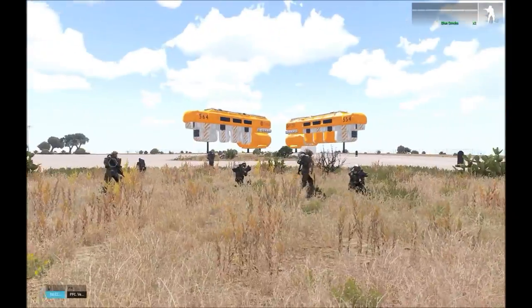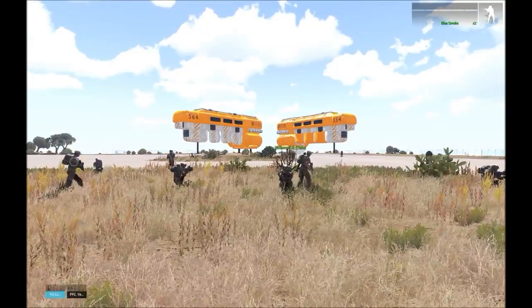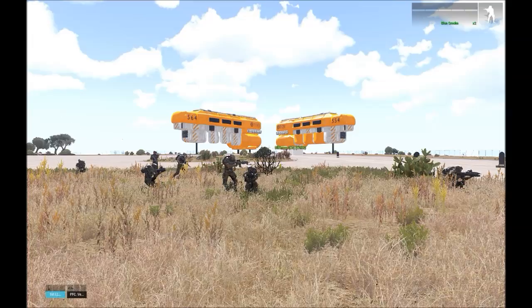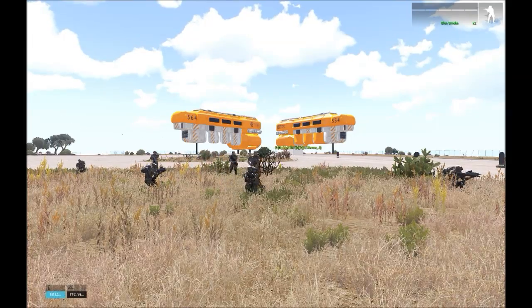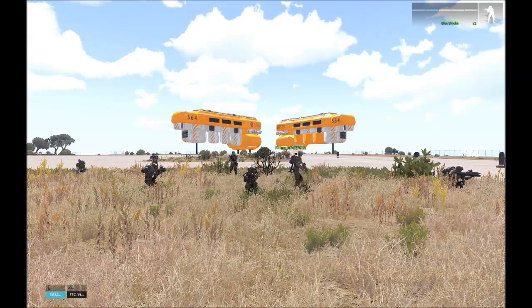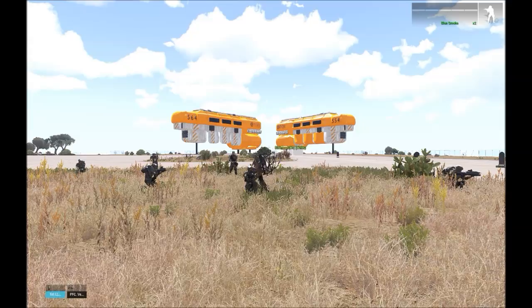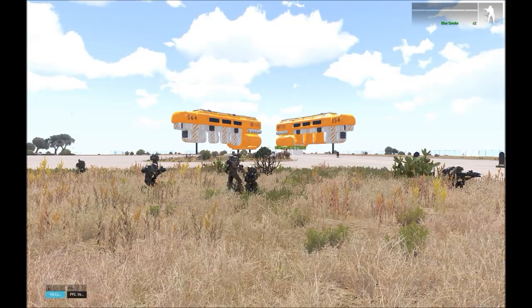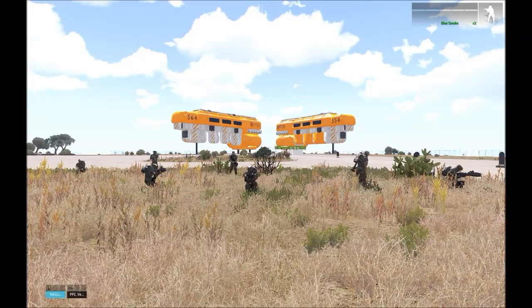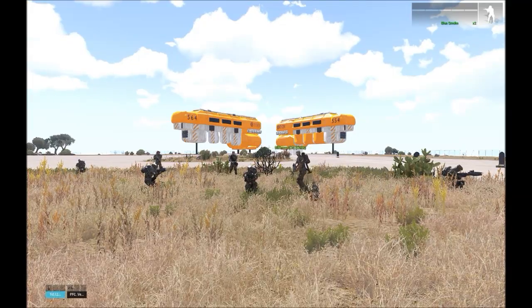Next up in military terminology is your ACE check. ACE check is rather simple but very important to a fire team. ACE check is only utilized after an engagement has been concluded. ACE check, as an acronym, stands for ammo, casualties, and equipment. You want to make sure to check your personal self for your ammo, if anybody around you is injured, and if any equipment on your person has been damaged.